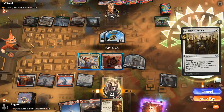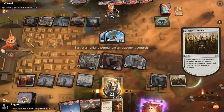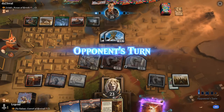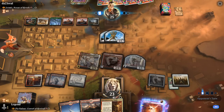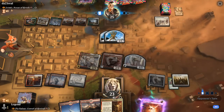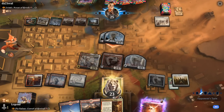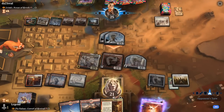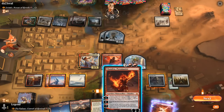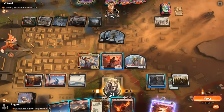It's going to be Anointed Procession — another enchantment that doubles tokens. We take 2. Now is the time for Showdown, unless we want a Chandra which can also deal 1 damage to a token. The longer we wait on Showdown, the better.